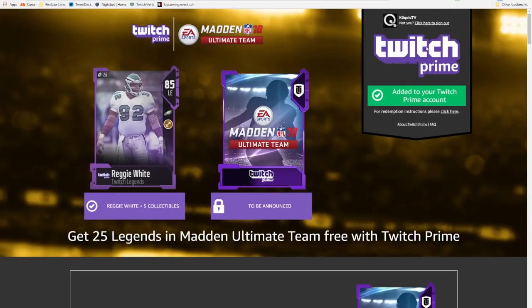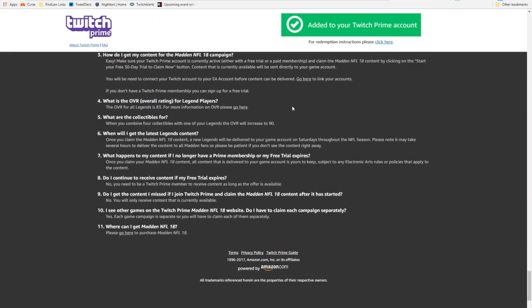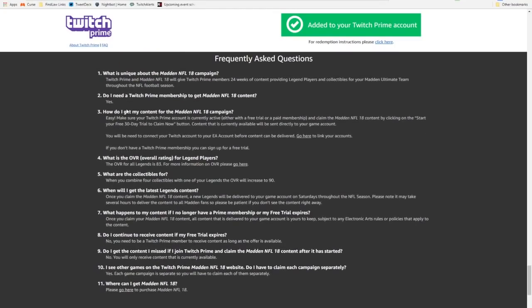Up in the top right-hand corner, you'll need to log in. Then you're going to want to click where it says 'For Redemption Instructions, please click here.' It's going to give you a quick rundown of what you need to do. Basically, the first thing is to make sure you have an active Twitch Prime account. If you have Amazon Prime, all you have to do is connect that to your Twitch, and you should be able to do that relatively easily. Then go ahead and click to claim the Madden NFL 18 content by clicking 'Start Your Free 30-Day Trial' — or if you already have it, just log in. Once you connect them, the content will be automatically delivered to your account once you click the button.